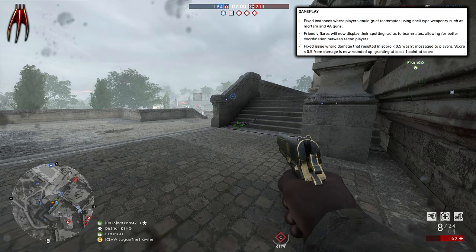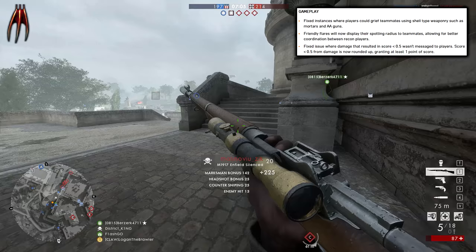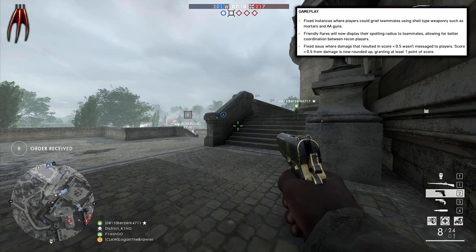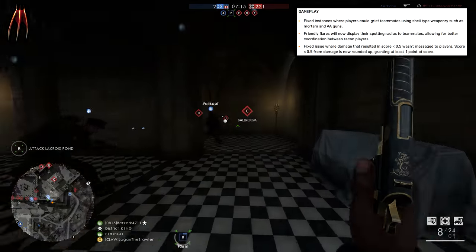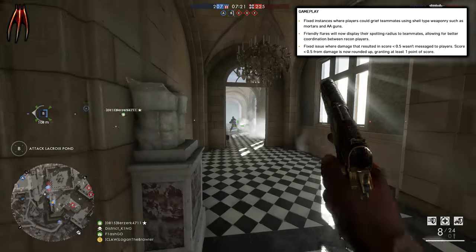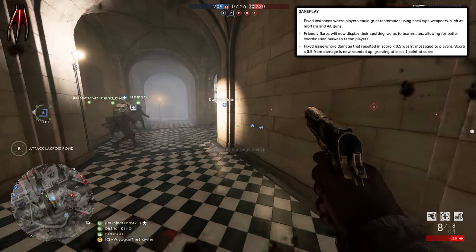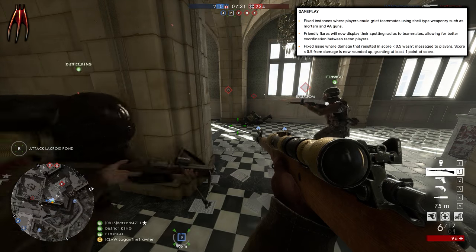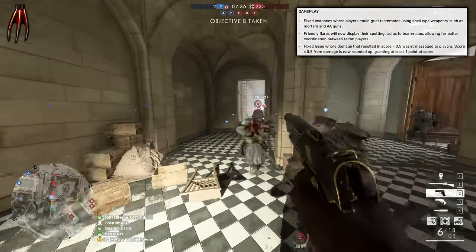Gameplay: fixed an instance where players could grief teammates using shell-type weaponry such as mortars and AA guns. Friendly flares will now display their spotting radius to teammates, allowing for better coordination between recon players. I noticed this when I played before — my teammate shot a flare and I saw the radius on the minimap, so that's a good thing for coordination. Fixed issue where damage that resulted in less than one point wasn't messaged to players — the score under one point from damage is now rounded up and granted at least one point of score. So now we can actually get score from hitting things that we do damage but do not take points for.